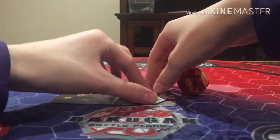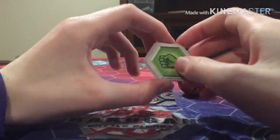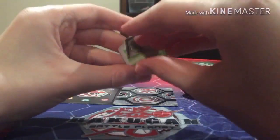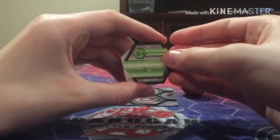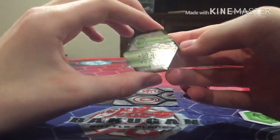Here are his Bakugors — it's two fist Bakugors. This one gives you minus 2 damage points, and this one gives you plus 50 Bs and plus 2 damage points. That's neat.